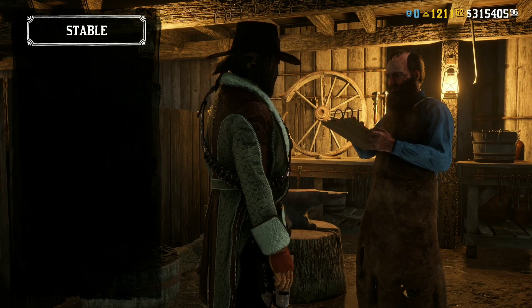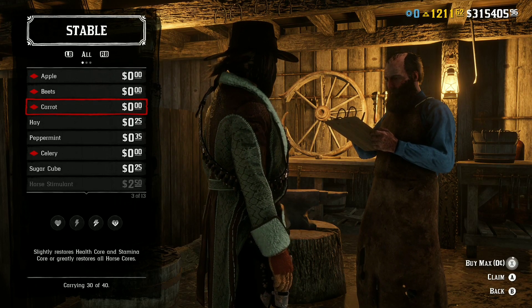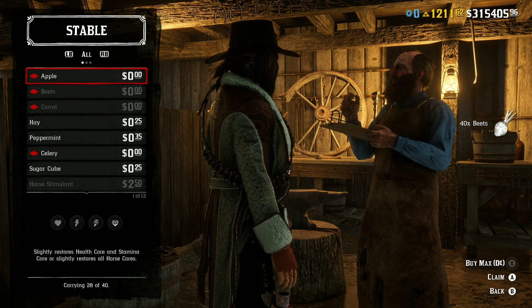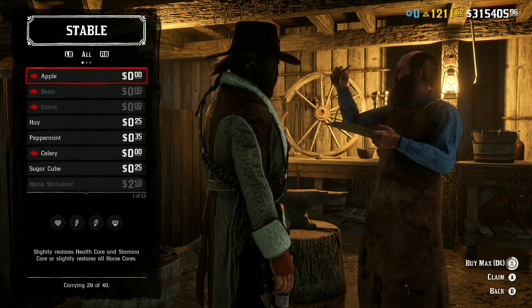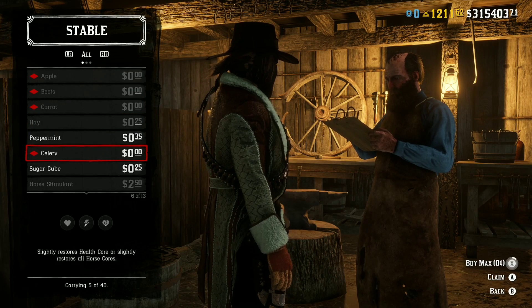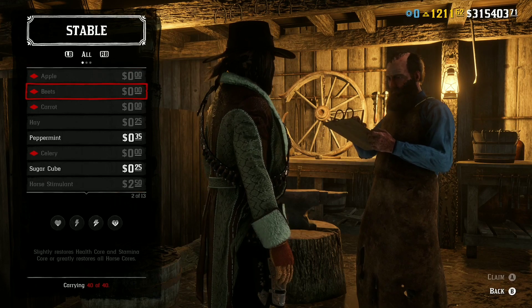If you head to the Stables, there are free apples, beets, carrots, and celery available, so make sure you log on — that alone should make it worth logging on. I might as well stock up on them while I'm here, because I'm probably not going to log on again after this. A few free items there — not all free, just the apples and celery.